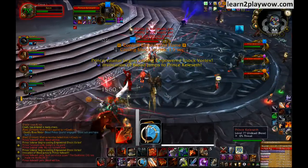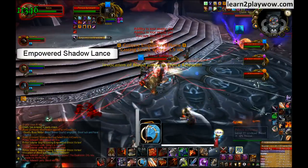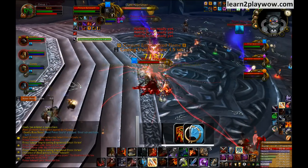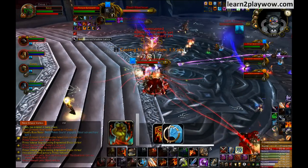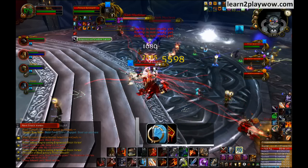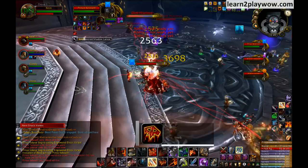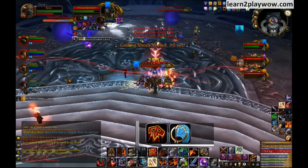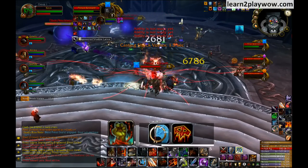Last on the list is Keleseth, the shadow prince. The raid doesn't need to get concerned with Keleseth — just DPS him when his turn comes. Note that there are also normal, non-empowered versions of Empowered Shock Vortex and Empowered Flame, but you don't really need to get too concerned with them.